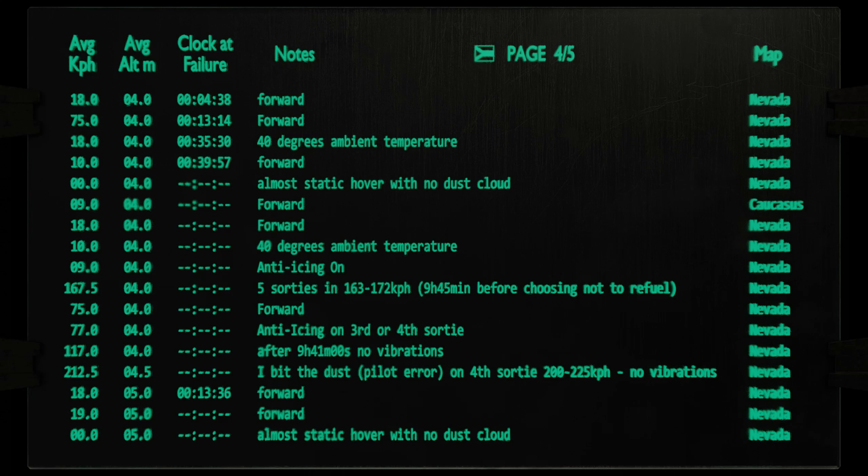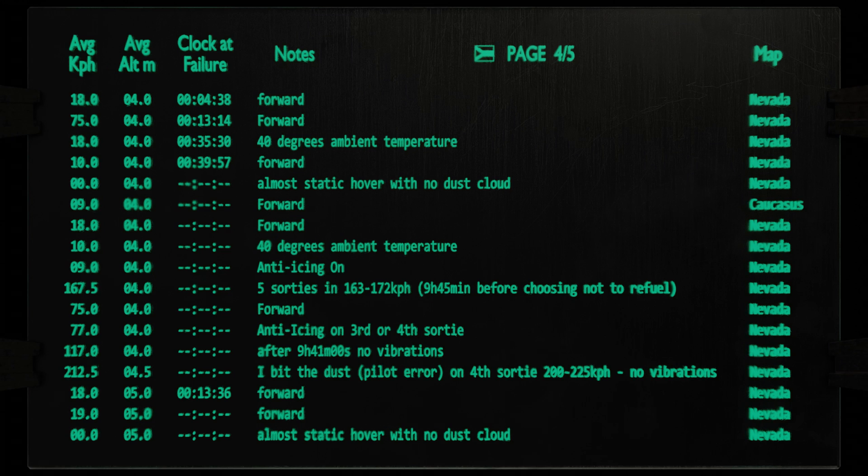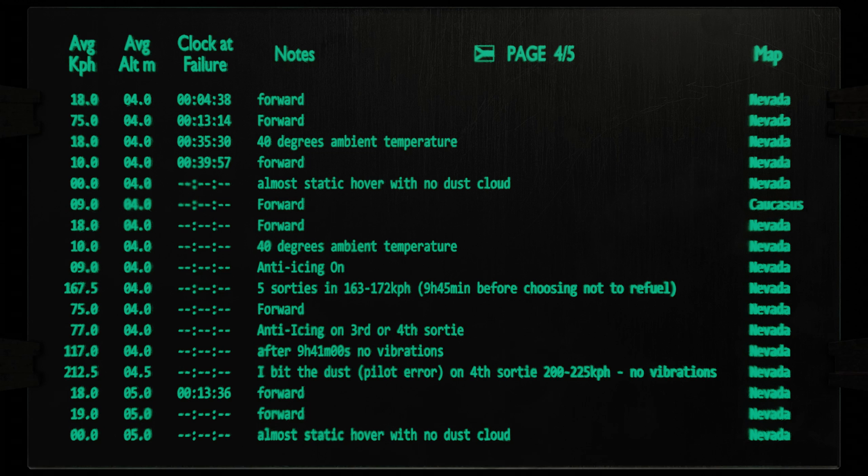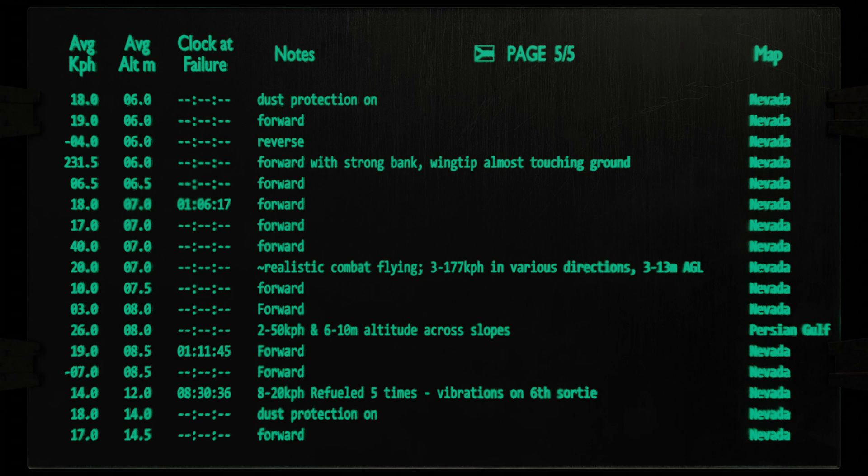I believe it has to do with your dust cloud — or rather, there being a dust cloud near you. The closer you are to your dust, either by being slow, or more importantly low, or both, the faster you are wearing your engines and you'll lose an engine. If you're completely stationary, the dust cloud stops forming and you're safe-ish again, so you should be able to remain on the ground at any throttle setting for a very long time before it affects you.